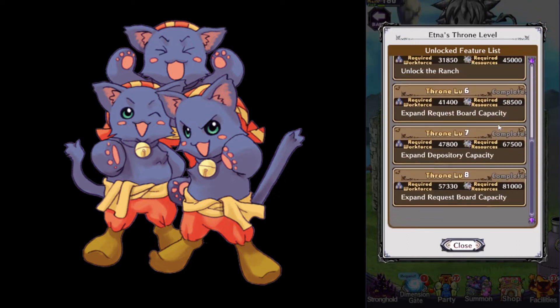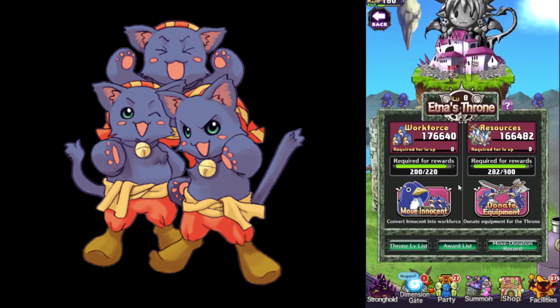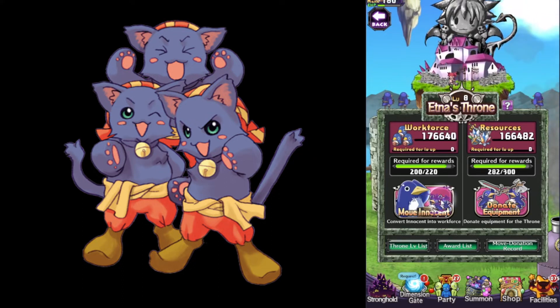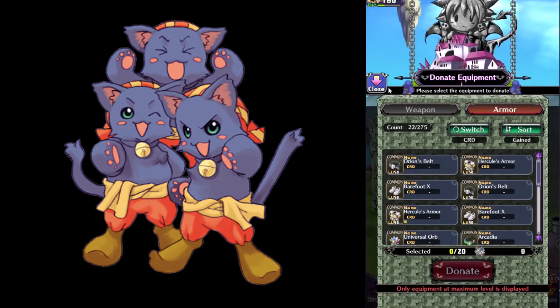On Ethna's Throne, you will see the Move Innocent and Donate Equipment icons, which allow you to dispose of Innocence and max-leveled items in exchange for points. This will be used to level up Ethna's Throne. Also, after acquiring a certain amount of points, you will receive random rewards depending on what you're donating.